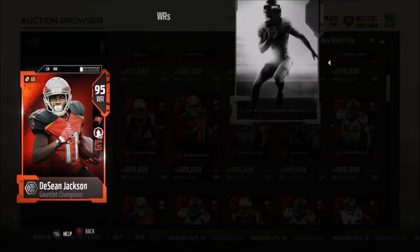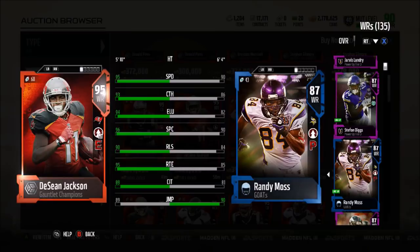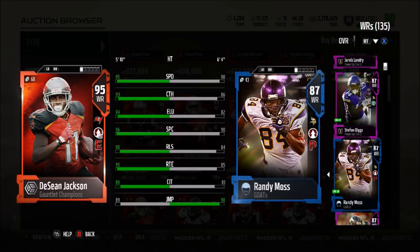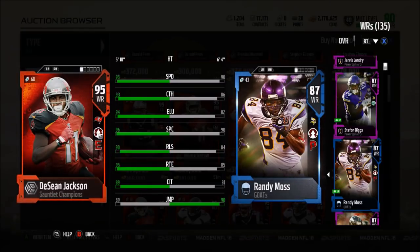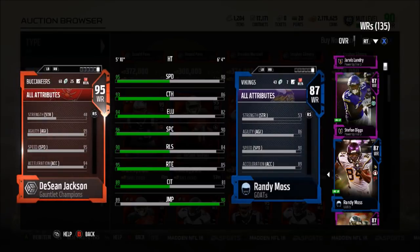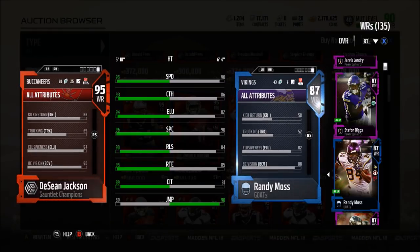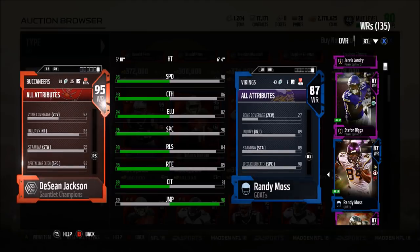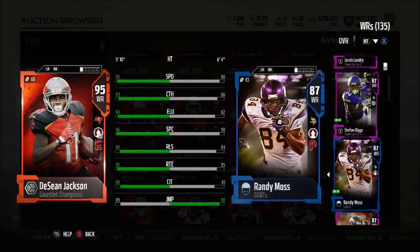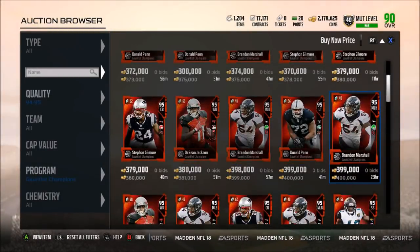Then we have Deshaun Jackson — this card may actually be the best one. I don't have him yet, but comparing to Randy Moss, he has 95 speed, 93 catch, 94 release, 96 spectacular catch — that's insane for Deshaun Jackson — 90 release, 95 route running, 89 catch in traffic, and an 89 jumping. He also has a run block of 56, pass block of 56, an 80 kick return, a 90 spin, 91 juke move, and a stamina of 95. He has Energizer chemistry, which I kind of wish was Playmaker, but unfortunately it is Energizer.